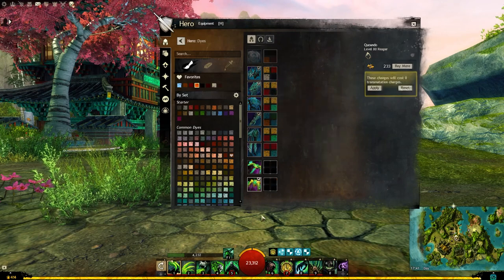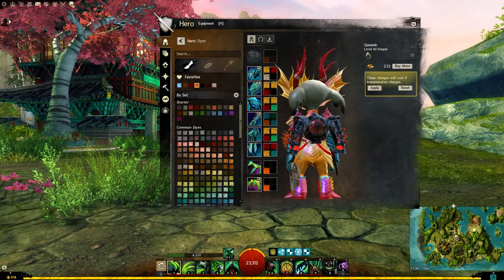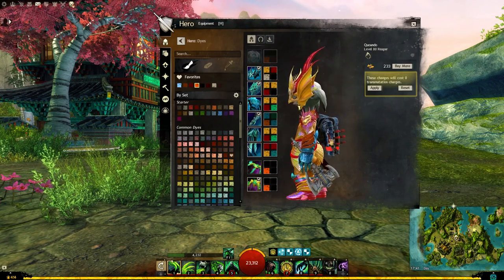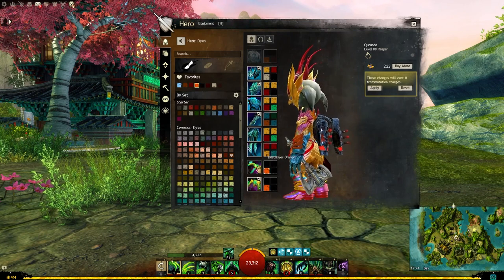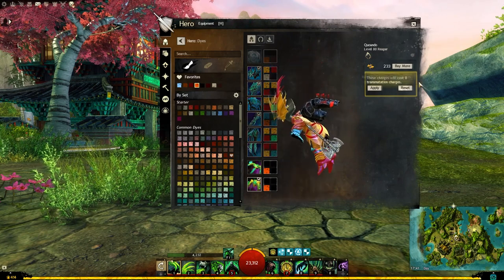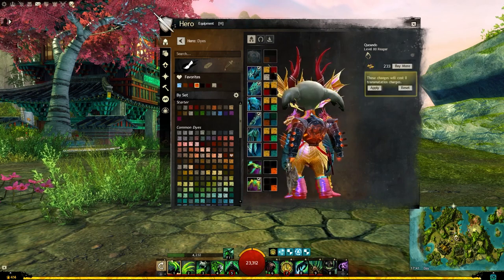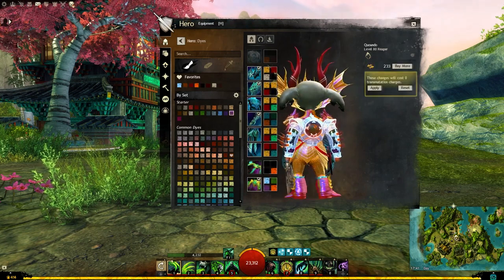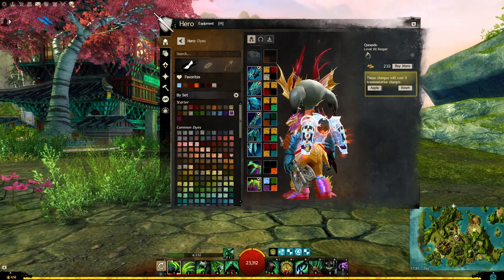Top right is the inner sort of energy and piston-y bit, same for the glider. Bottom left is the lower part of the arms — the inside portion and the top of those little piston-y parts. And then bottom right is just the sort of aura. Those are contrasting layers: blue on the top left, green on the top right, purple on the bottom left, and orange on the bottom right.